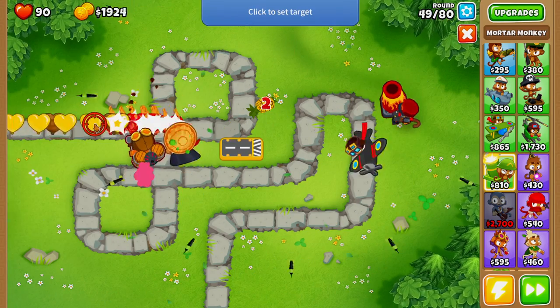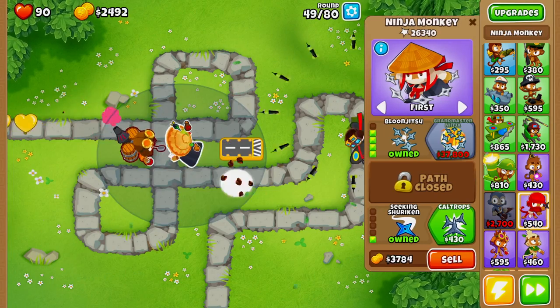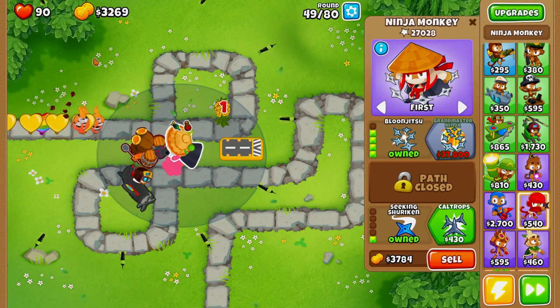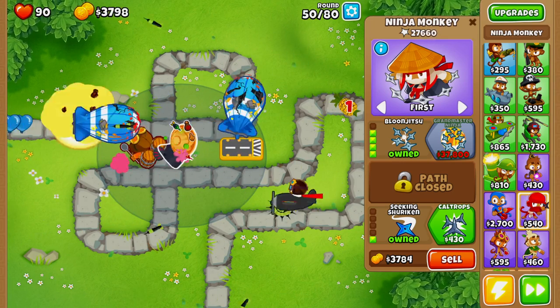We actually want to reposition this mortar a little further forward, because we want it to rip off the reinforcement from MOAB balloons before they even get into range of our ninja monkey.